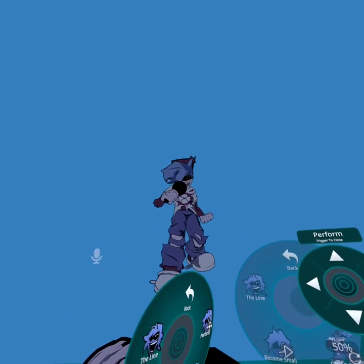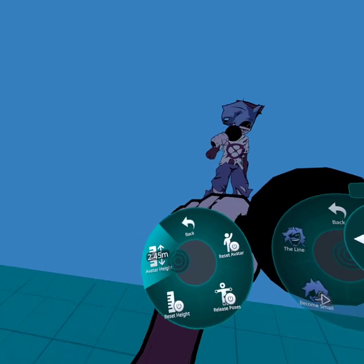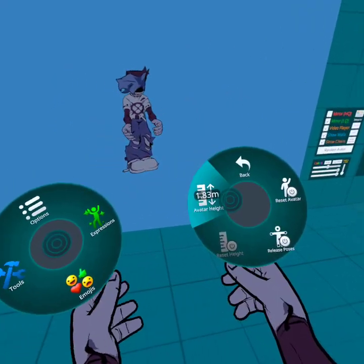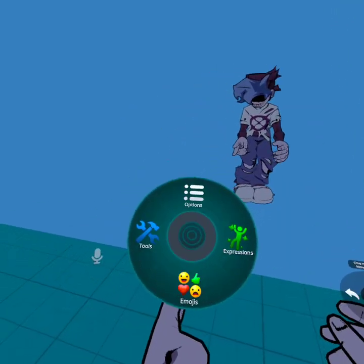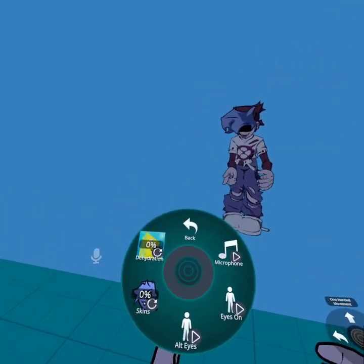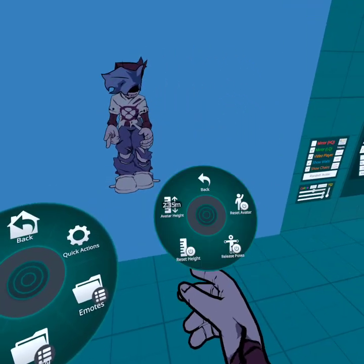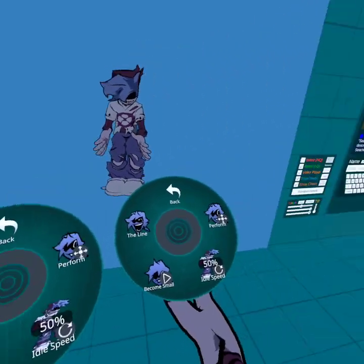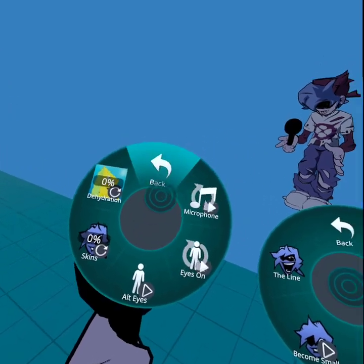You say how proud you are of me. I might be a bit shorter — let me change my height. There we go. Here are the toggles. After you do them my way, quickly go to both menus: the performance menu, and hold up the microphone.